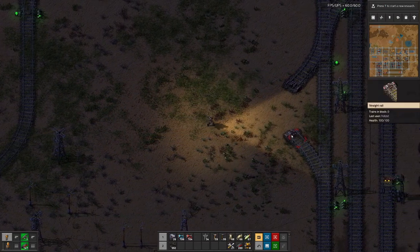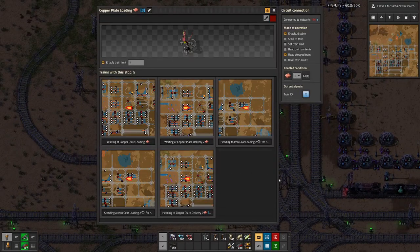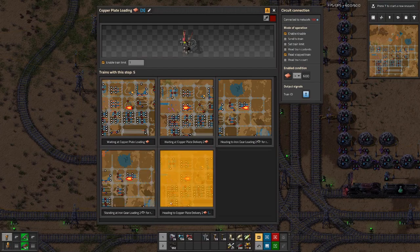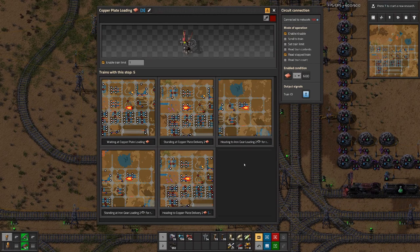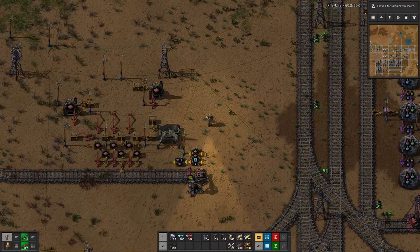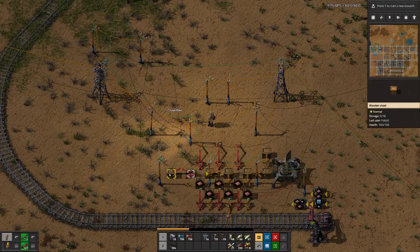We will have to deal train by train. I think if we look here, we have probably a few that are set up the same way as the one we just did. But then there is another one — I would think there is one that loads copper plates and iron gears, and not only copper plates. At least we have smelted everything, so we can clean this up as well.